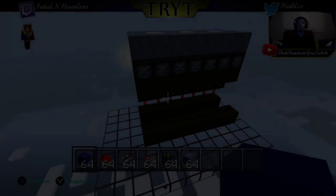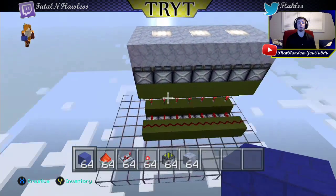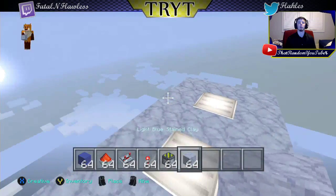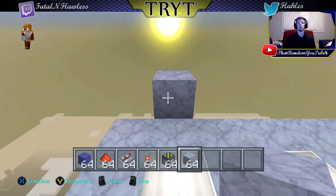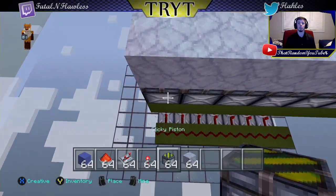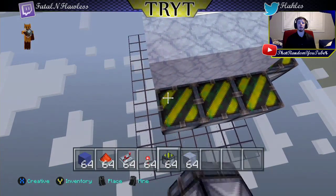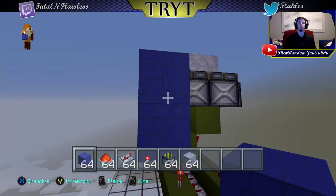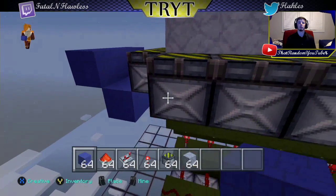Here are all the materials needed: building block, redstone repeater, torch, sticky piston, and whatever block you want for the inner walls of your pool. These wall blocks wrap around the surrounding edges. Place sticky pistons facing up all along this edge, then repeat the same on the other side. Take a block, extend it out, drop it down by one and out by one, run these along the sticky pistons, and do the same for the other side.